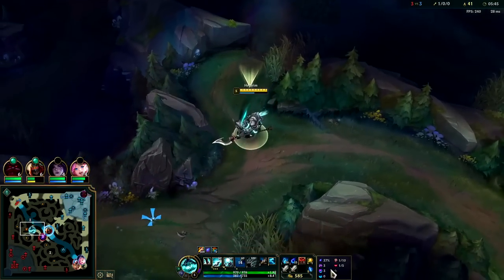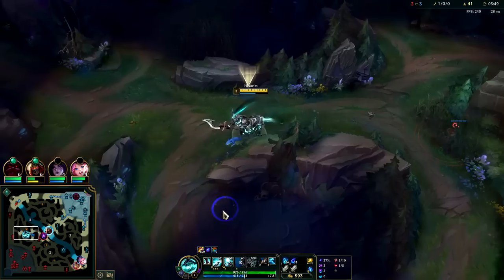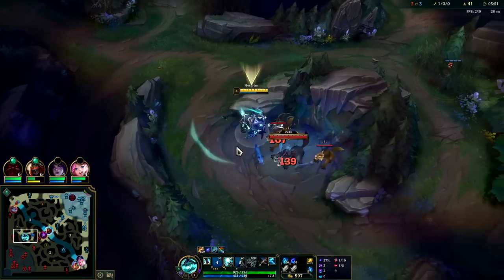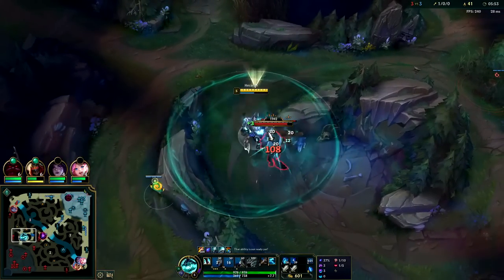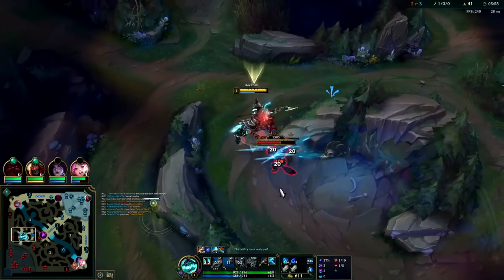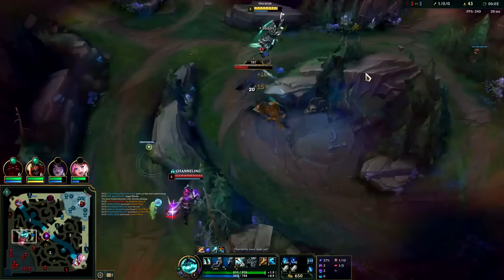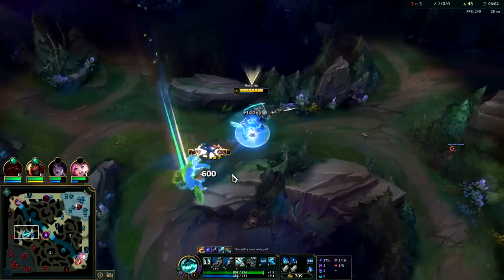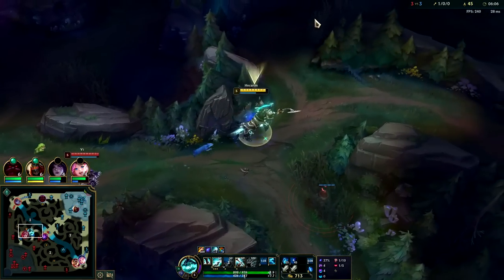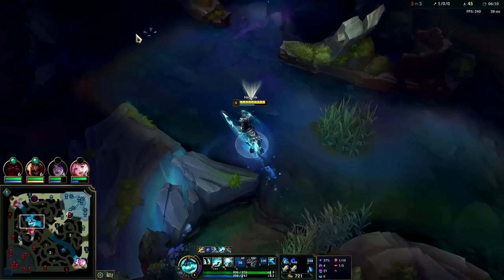A lot of times when you're at full speed and you hit the plant it'll pop you over to the other side — wasn't able to get it there. Wasn't quite fast enough; we need tier two boots for that and full E speed may not have been up. Yep, here she comes. Smite that down and we'll leave, go back for our Krugs — she's going to waste time chasing.